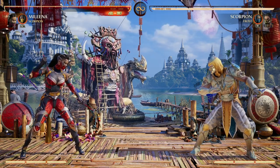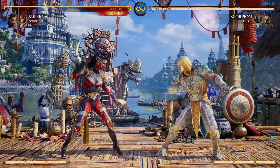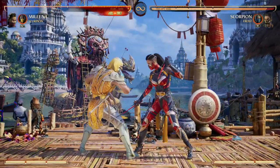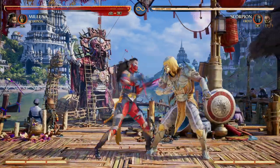My first choice when playing Mileena is going to be Scorpion as a cameo for multiple reasons. Mileena really excels in getting your opponent in the air, including with her teleports. We have her ball roll to get your opponent in the air. And out of all these options, Scorpion can extend those air combos with his fire breath.